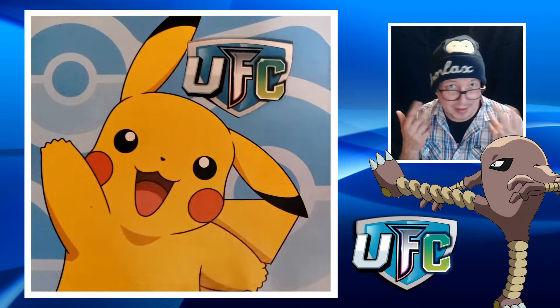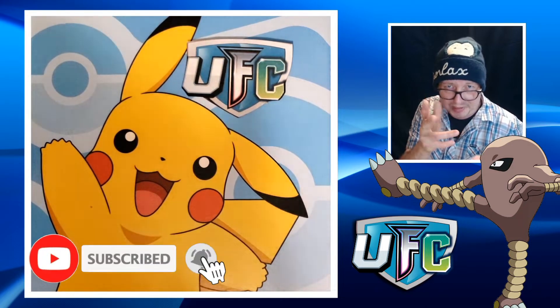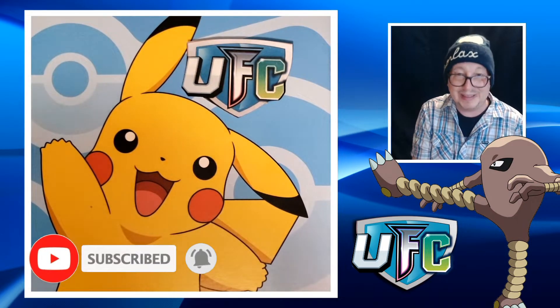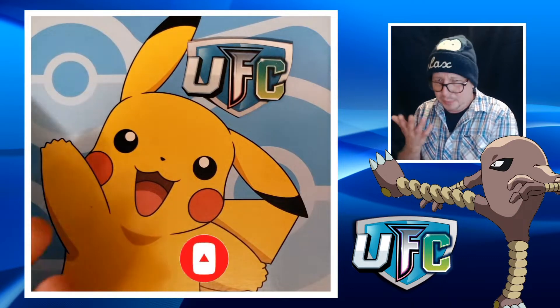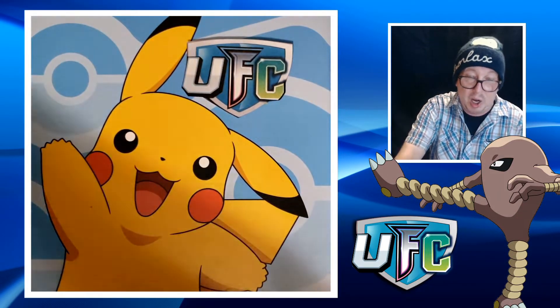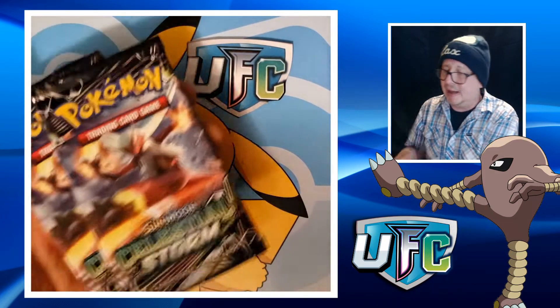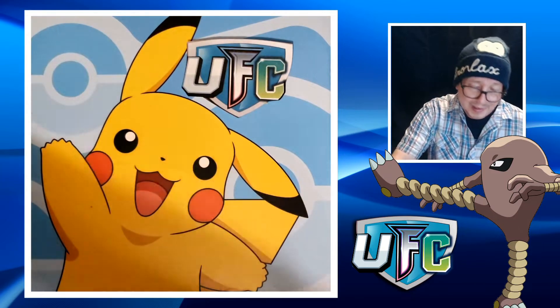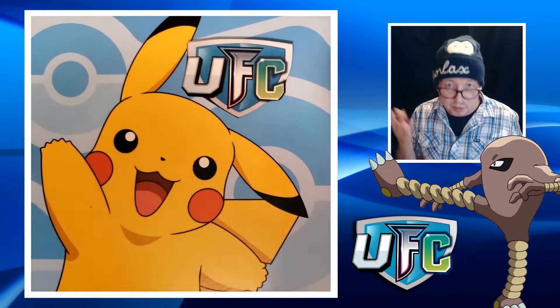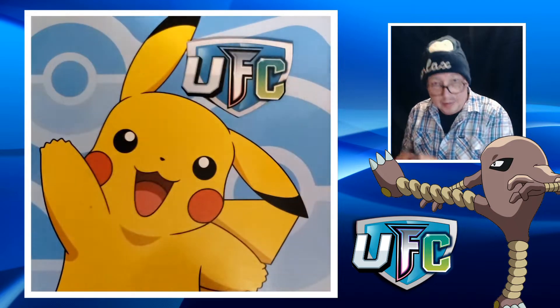Hey everyone, Jeff 28 here — hope you're all safe out there! Welcome to round three of UFC. Pretty simple concept: I open two packs of Unbroken Bonds, two packs of Forbidden Light, and two packs of Celestial Storm. I love these three sets and there are so many cool cards I want to pull, so I combine them into one mini video. Let's start off with Unbroken Bonds!